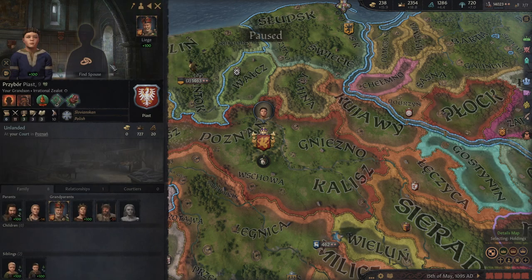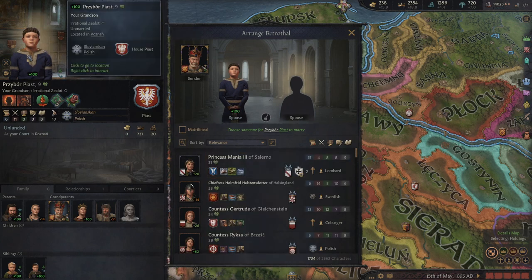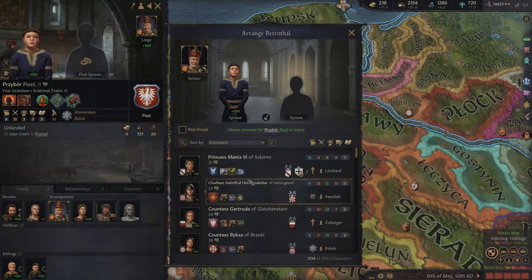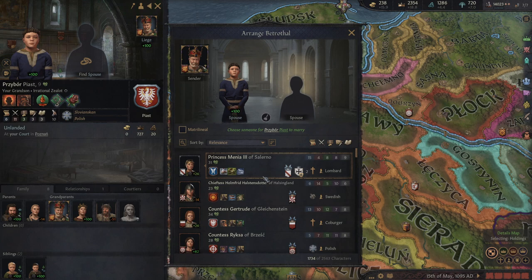The next concept is marriage. Most people know that if you marry your heir off to someone who's going to inherit lands, when both of them die their child will inherit everything. For example, if I were to marry this grandson to this lady — we're not going to because she's much older — if they had a son, and then she died and he died, the son would inherit. This is very dangerous but also very powerful, especially if you find a king or duke with only a daughter you can start absorbing that into your dynasty.